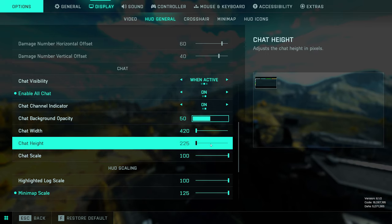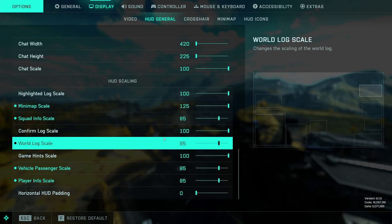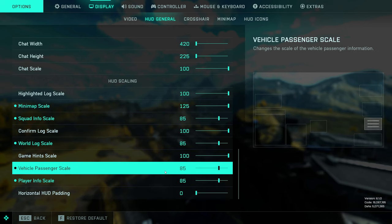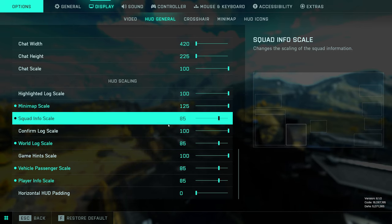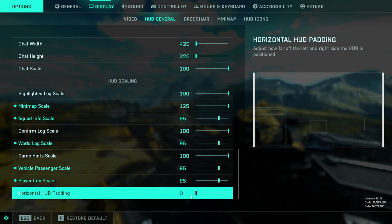The rest of this is pretty much personal preference. You can make the chat box bigger if you like; I keep it as small as possible because I like to see as much as possible. HUD scaling — I'm not going to go through every single option here, but this is what I use for my HUD. As you can see by the example on the right-hand side of the screen, the HUD is pretty customizable — you can move things around and resize them.